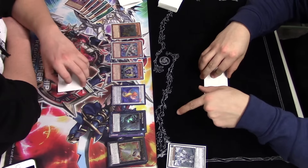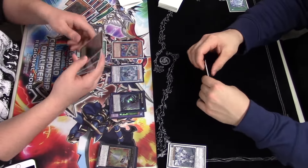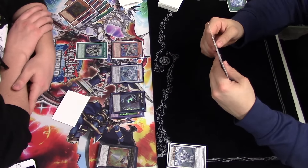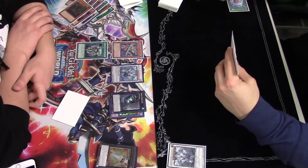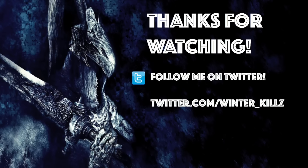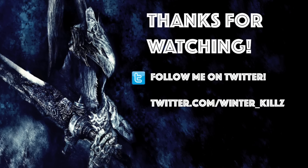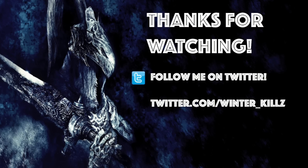I end up going for the Trish, not using Tatsunoko's hand effect since I already have Trish on field. I've taken De-Synchro out of his hand, which is really helpful because now he doesn't have anything to bait out Mizuchi — which pretty much stops his entire play — and that's game three. I take the match 2-1 against my brother. We had a small five-man round robin tournament just for testing, which is where this match came from.